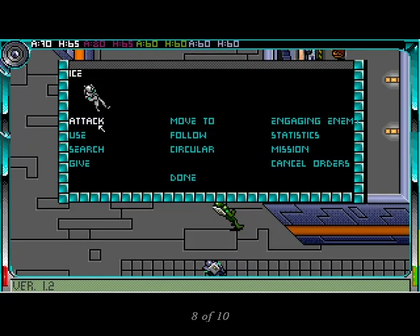To attack an enemy, call up the command window, select Attack, and choose your weapon. Make sure that this line reads Engaging Enemy, which will instruct your soldier to shoot any enemy that comes within range. If you leave it on Ignoring Enemy, you'll run out of soldiers in a hurry.